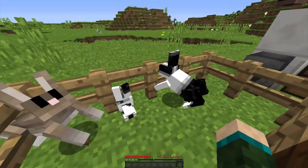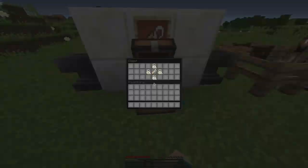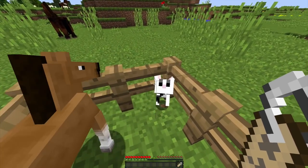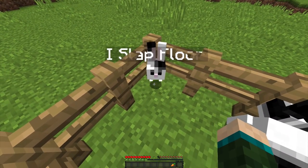And depending on the color, this one's different — it is so cute! You're going to go get a name tag and also get some levels. Now we need to name the baby, so I'm going to name him 'I Slap Floor.' You just go up to the cute little guy and name him 'I Slap Floor,' just like that.